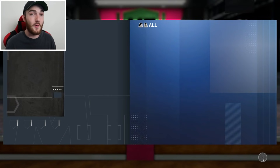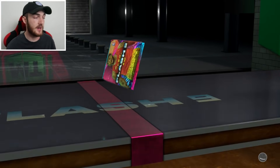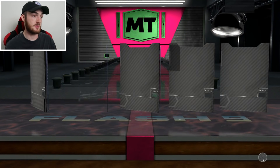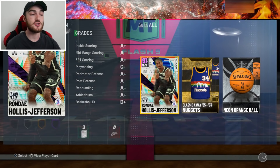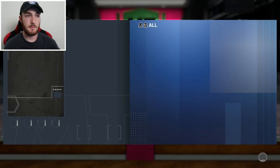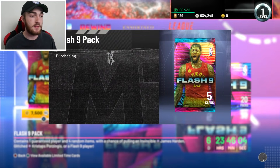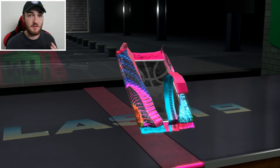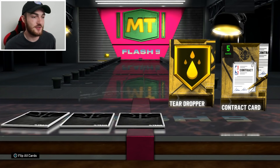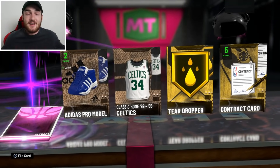Whoever gets MVP is probably going to get an invincible card in the game — worth thinking about. One thing I definitely don't miss about flash content: the terrible odds. Flash promo odds have constantly been garbage from Flash 1, where we had diamond Kevin Durant and pink diamond Brandon Roy, all the way up to now with three pullable dark matters including an invincible card. The odds are still garbage.